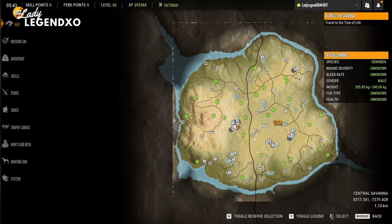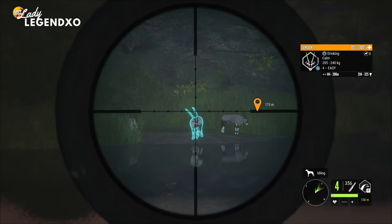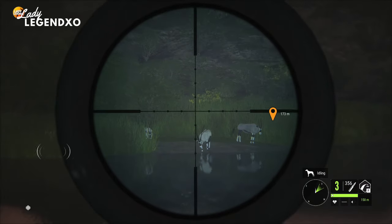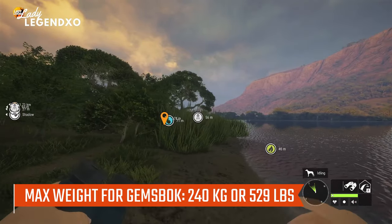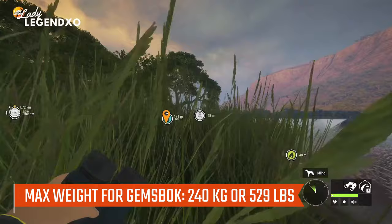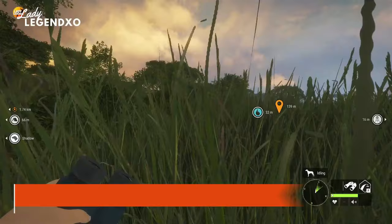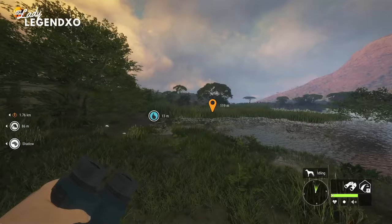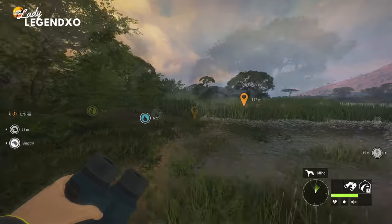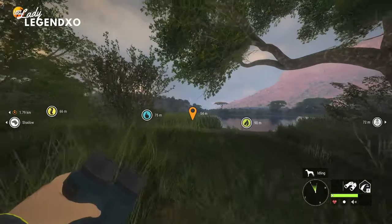Two of gemsbok's best lakes are one particular lake and the twin lakes. Max weight for gemsbok is 240 kilograms or 529 pounds. You can use the antler rattler collar but also the snort wheeze collar, even though it is not listed in the game — it definitely works on them. Their feed times are 6 to 10 and 20 to 3, and they rest from 10 to 20.